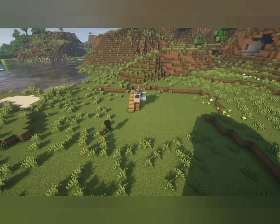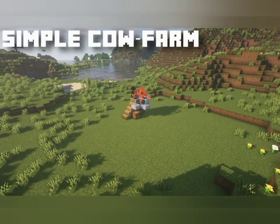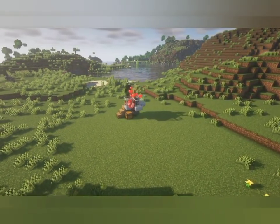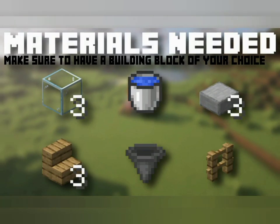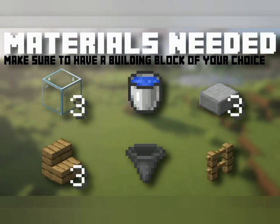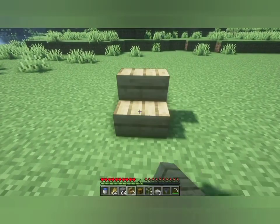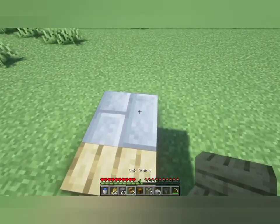If you don't want to spend hours collecting resources and building farms, you should aim to make a simple cow farm. It can be built within minutes of spawning, and can give you plenty of food and leather within minutes of being operational. The best part is that you can use the same simple design to farm several passive Minecraft mobs in-game.